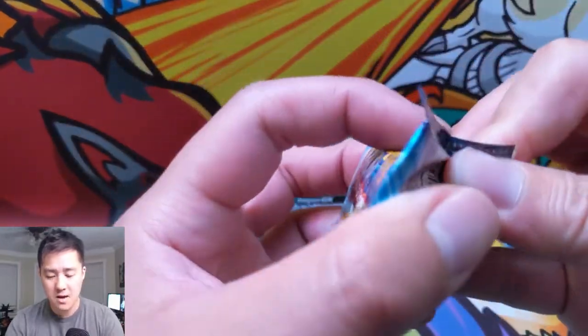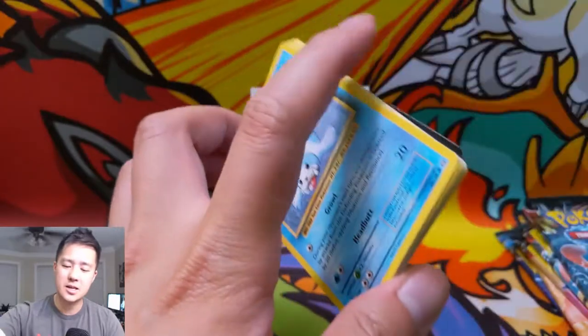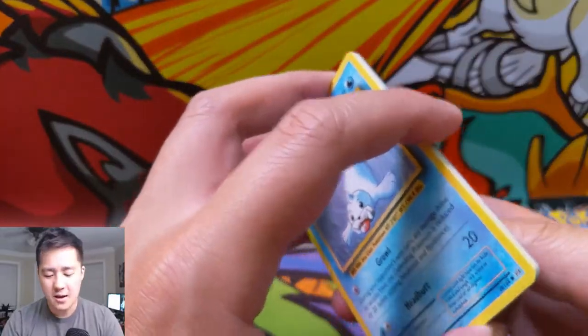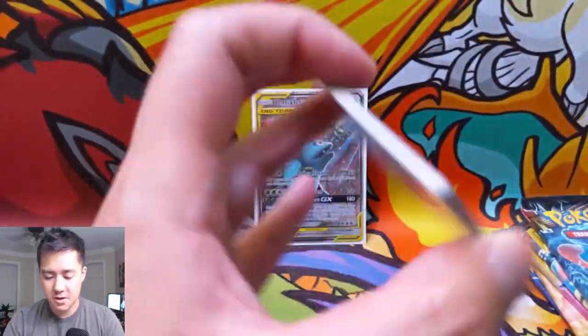Starting with the Evolutions pack — great pack art. We're doing a Celebi Venusaur tin, so let's go for a Mega Venusaur to start things off.